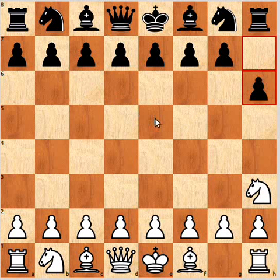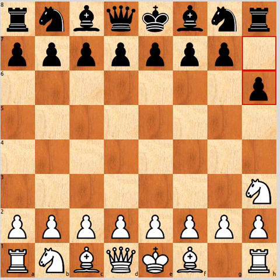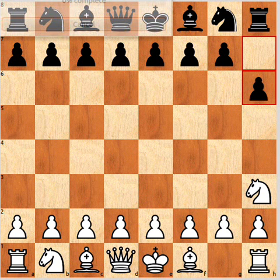And that's pretty much it from the rare white tries on move two. Other tries really are quite silly, and black just has to play sensible moves — something like d5, e5 — and you'll get a good game. Okay, I hope you come back for the next video. Thanks for watching.